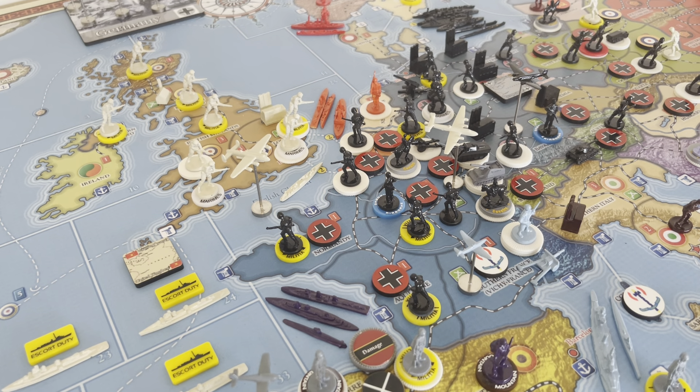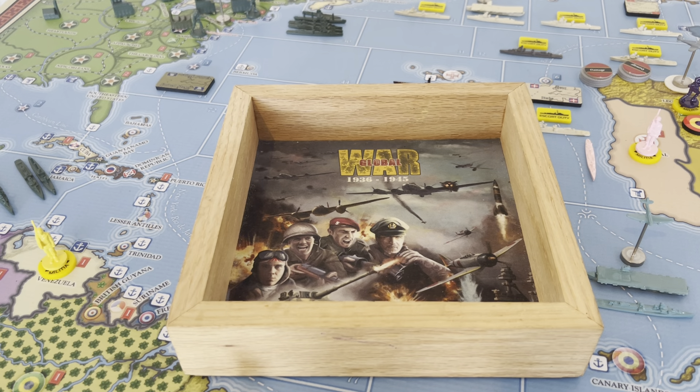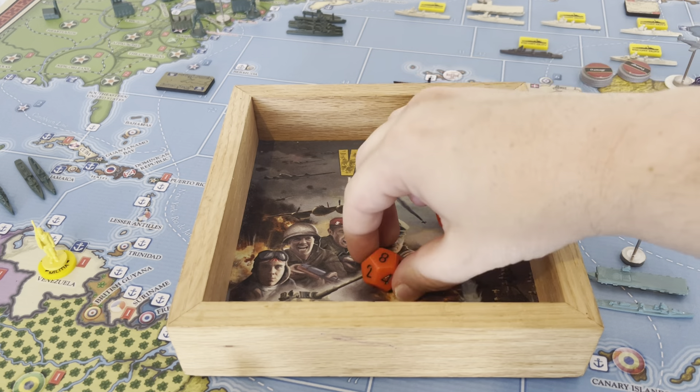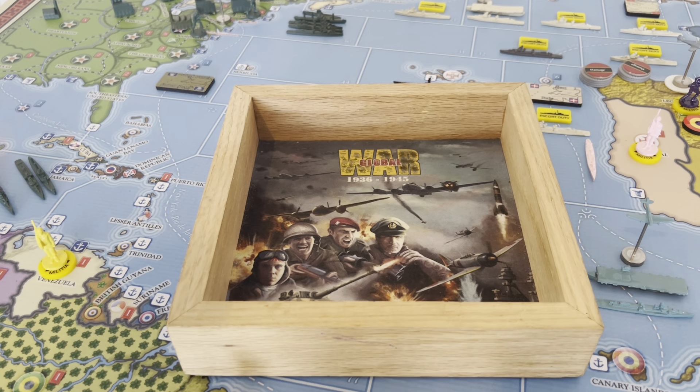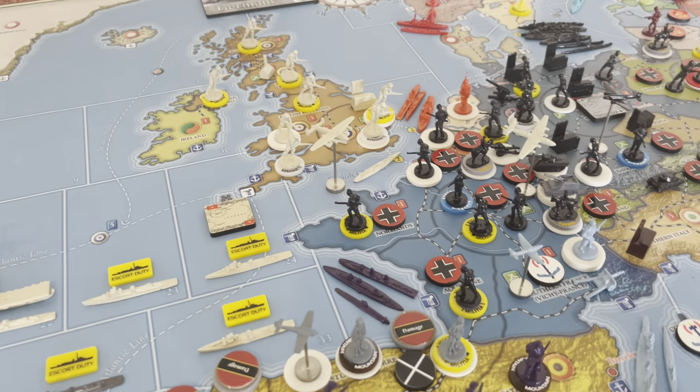Let's do some orange dice. In the casualty order will be the two cavalry. We'll see how many hits we get. We got a nine, an eleven, and an eight — so no hits there. That is our only combat move, and the bomber's going to fly back to London.